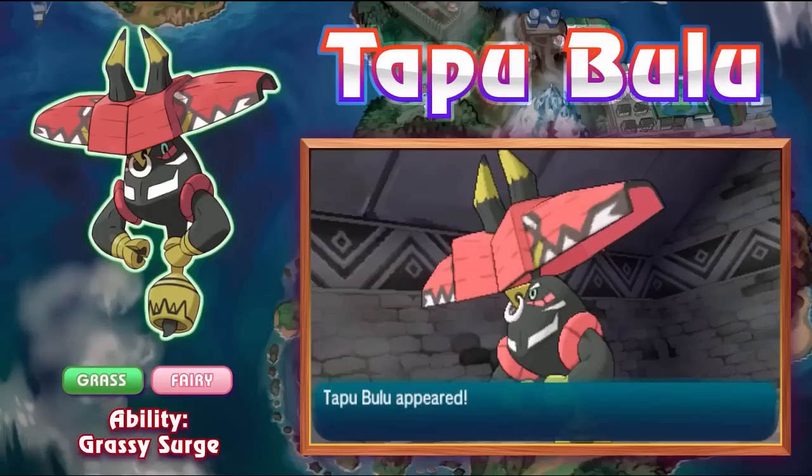Fighting coverage is so good. Tapu Bulu is nothing short of a savage — you switch it in and it just kills everything. The typing is very nice — you straight-up wall Landorus-T and Garchomp. Banded Wood Hammer destroys Landorus-T. Death Helmet Chomp has a chance to die after rocks to Banded Wood Hammer. How many Pokémon can use a neutral move against a Rocky Helmet Garchomp and kill it? Literally nothing else can do that.